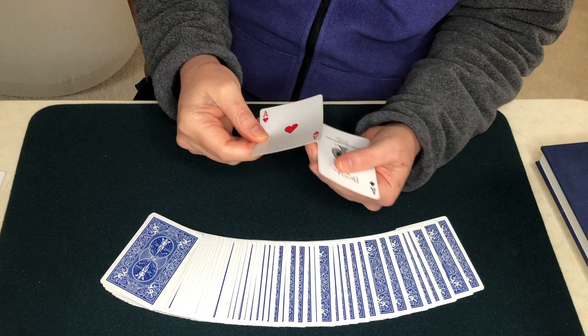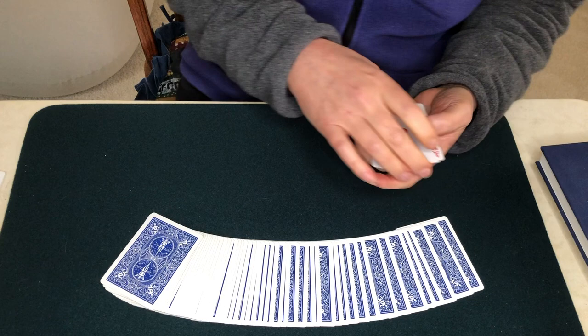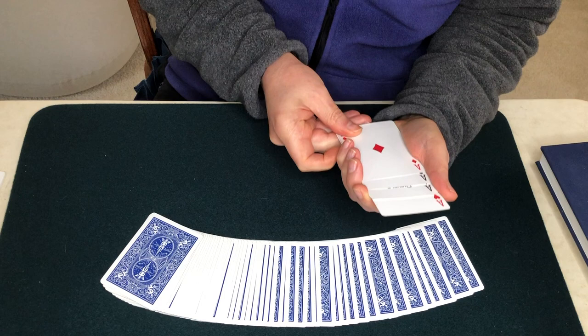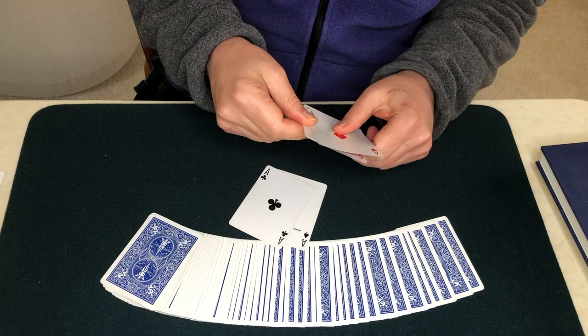The card looks kind of like a diamond, right? I know what you're saying — these Aces, they can do all sorts of tricks, but find my card. So let's see if we can do that. The cards are mostly found by the Red Aces. The Black Aces are there to give them support, but it's really the Red Aces that do the bulk of the work in finding cards. So let's take the Ace of Spades and the Ace of Clubs and set them aside for now, and we will focus on the Red Aces and see if these Red Aces can't finally go ahead and find your card.